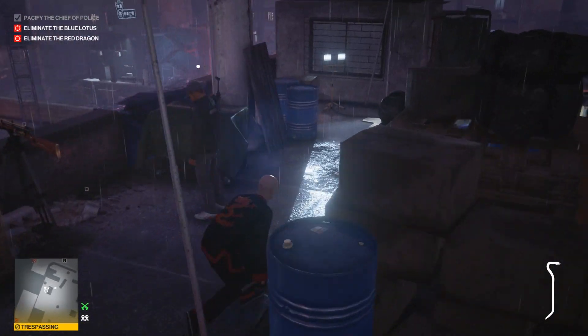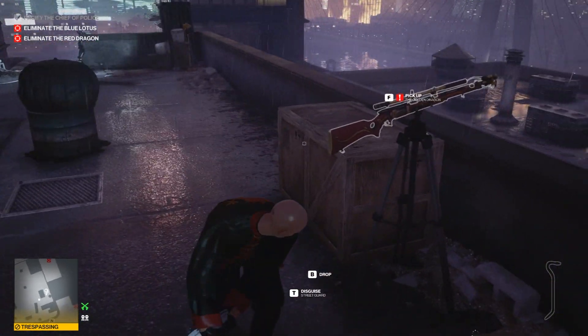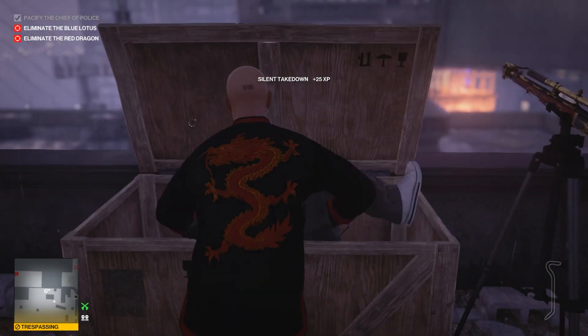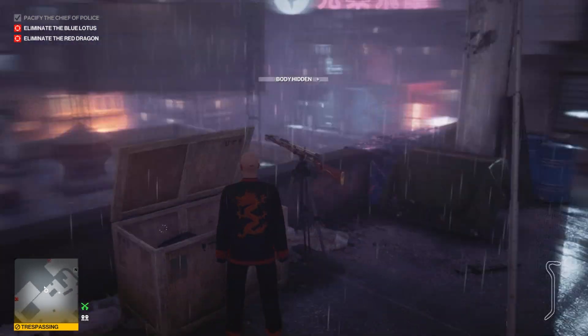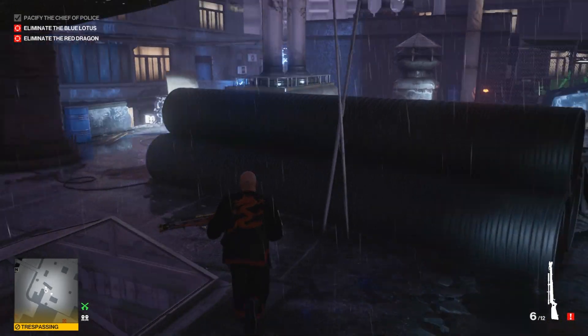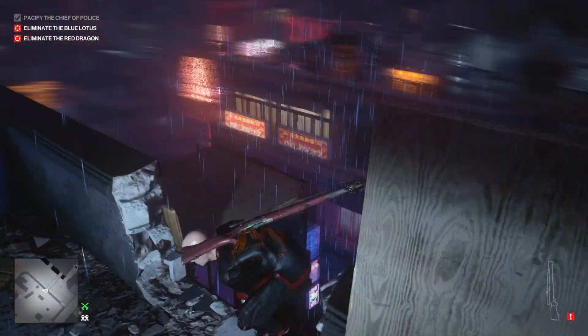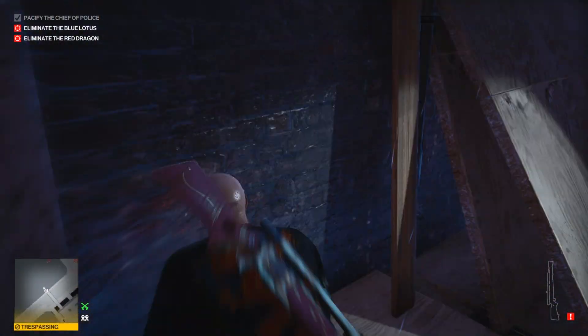When this guard arrives, you can just knock him out, put him in the box as well, and get ourselves the sniper rifle. Get back to the bridge area, but first we just shoot that moving camera because we don't want to get caught by a mistake or something.